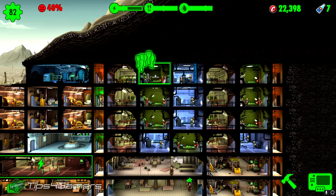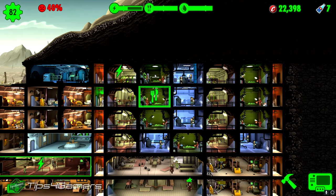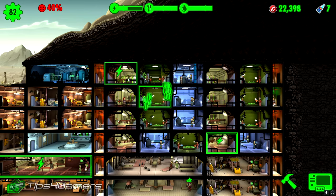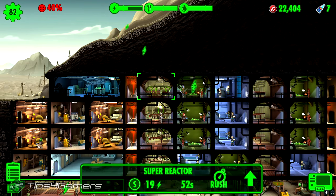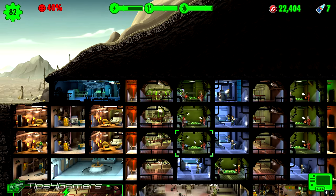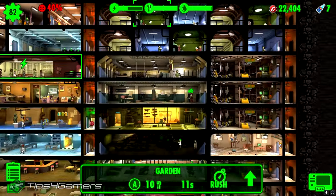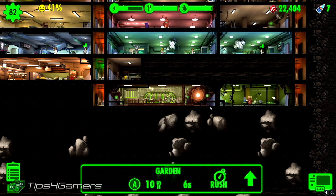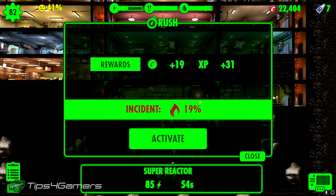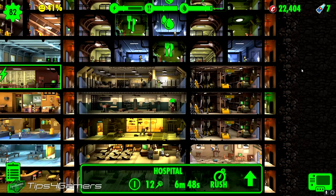You've got to remember that the rush percentage and incident percentage are based upon the actual room, and you want the room to be full. If I rush this small room it's an 18% incident chance, I earn 19 caps and 21 XP. Now let's go to a larger room — clicking on it I earn the same caps and same XP as that small room.